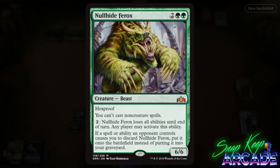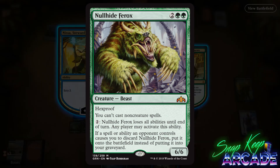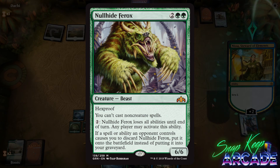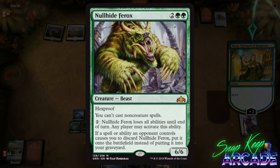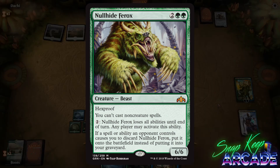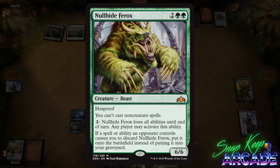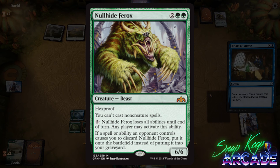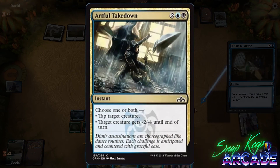Nullhide Ferox costs two colorless and two green for a 6/6 Beast with hexproof. You can't cast non-creature spells. Pay two: Nullhide Ferox loses all abilities until end of turn — any player may activate this ability. If a spell or ability an opponent controls causes you to discard Nullhide Ferox, put it onto the battlefield instead of into your graveyard. This card is okay at four mana but I don't see it being played over Vine Mare in constructed. The discard ability only triggers off opponents' effects, so I just don't see justifying playing this card outside of limited.